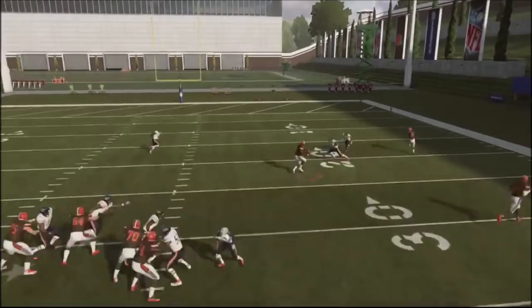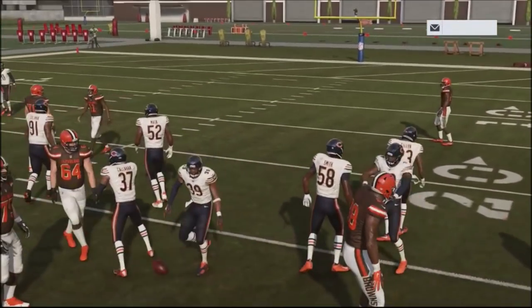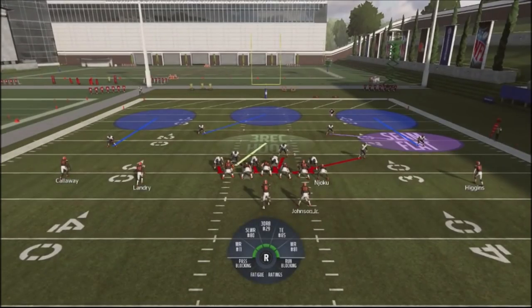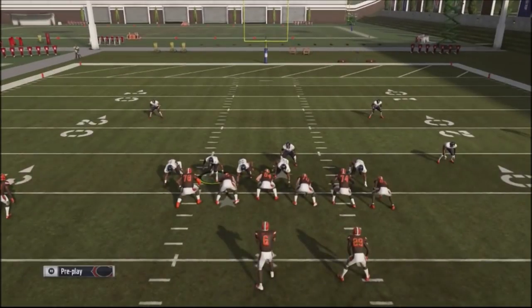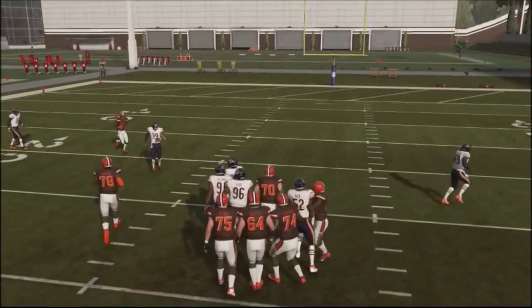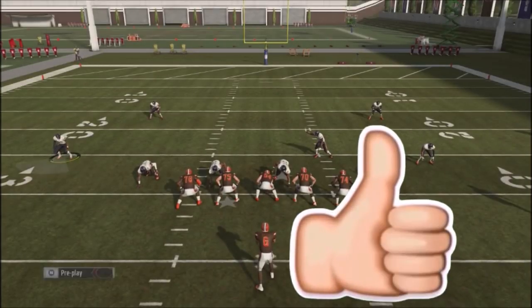You can see right there, pressure comes in. He's got to make a fast read, which he did, but it's just a very easy blitz to set up. I'm going to be running this blitz in third down situations, probably in no huddle situations — I have this in my back pocket, but it's a good way to get pressure on your opponent and catch him off guard. To my subscribers, thanks for your support. If you like these tips, smash that like button, and until next time.